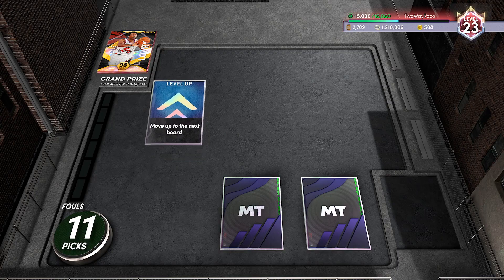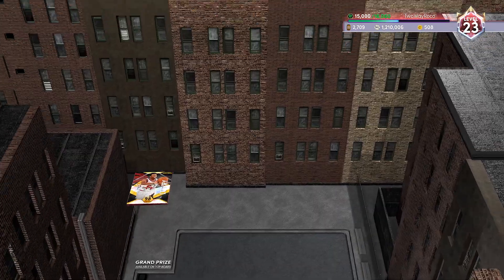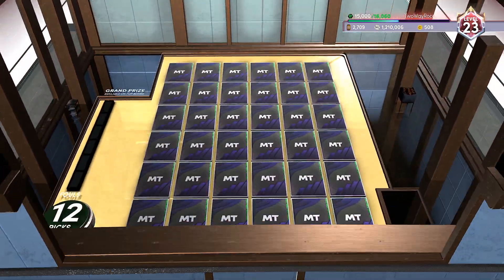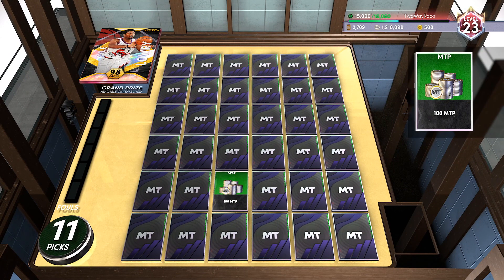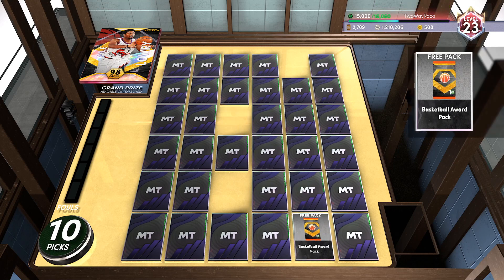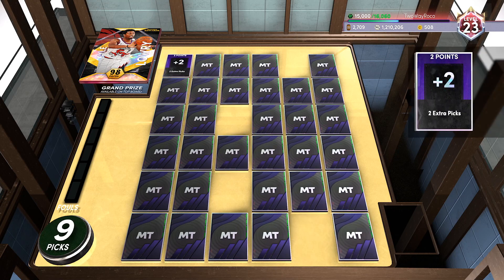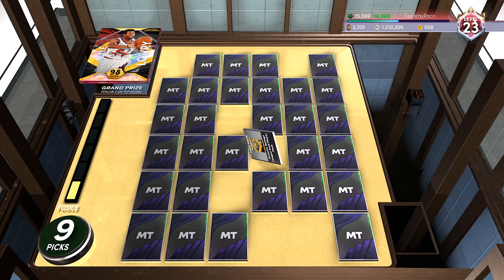I've got 12 picks heading into the next board. Honestly, as long as I get some decent MT rewards, I care more about that than getting Kyle Lowry. Kyle Lowry is cool, but he's not necessarily a wow card — he's just like, okay, it's Kyle Lowry. Still got 12 picks because of the plus two, which is nice. 100 more MT — fine. You're just looking to make some MT happen.